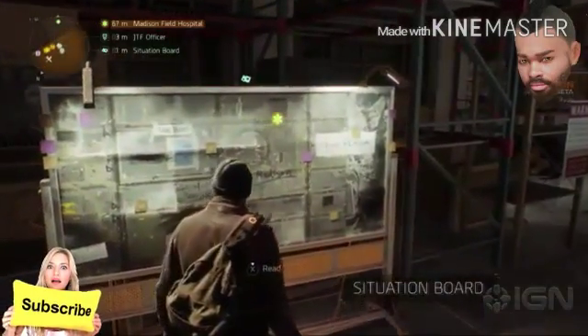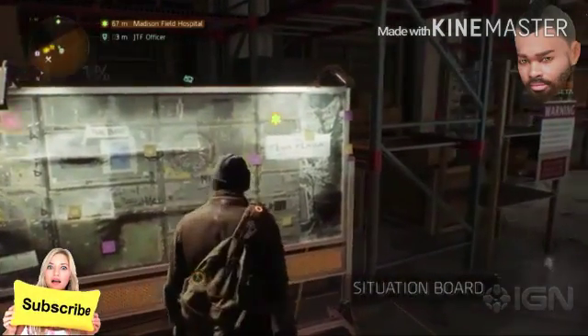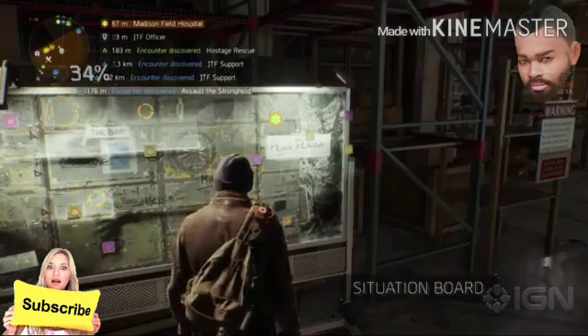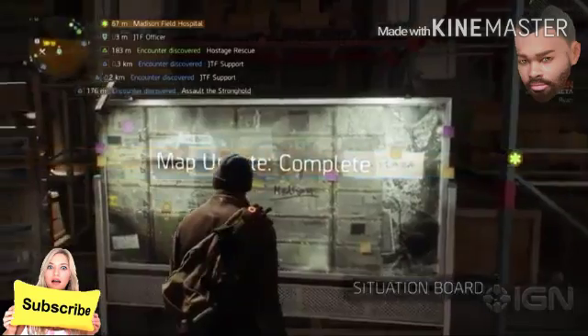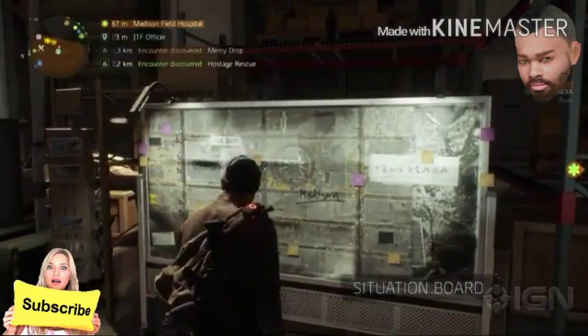Moving through the base, you will find a board that will update your map with more side missions and encounters. You'll find another one of those boards in the hub. These will immediately appear on your Mega Map.